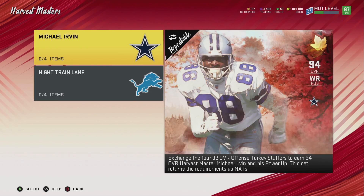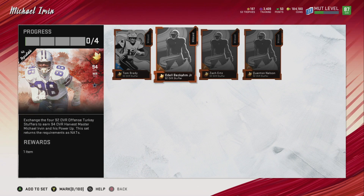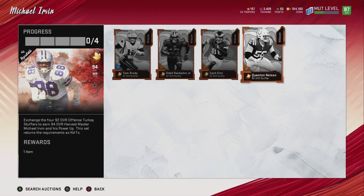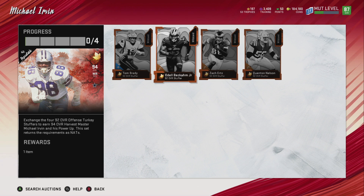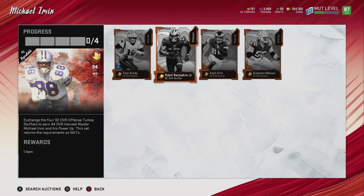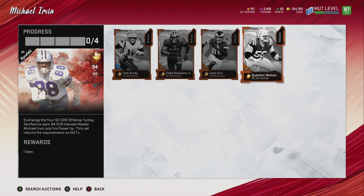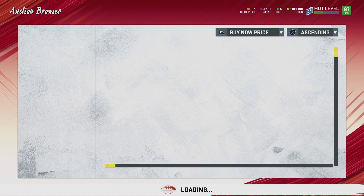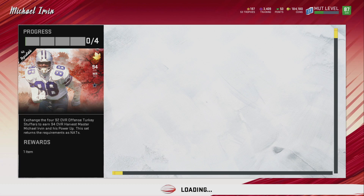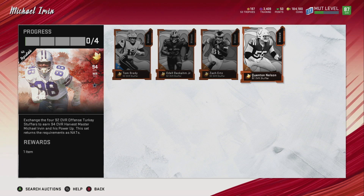The Harvest Masters set — Michael Irvin. I have Brady. Now I need to get Odell, Ertz, and Quentin Nelson, and I will get him for sure and get all four cards back. I could upgrade my Ertz since I already have him, put Odell in the lineup, and get a new left guard. That wouldn't be bad.